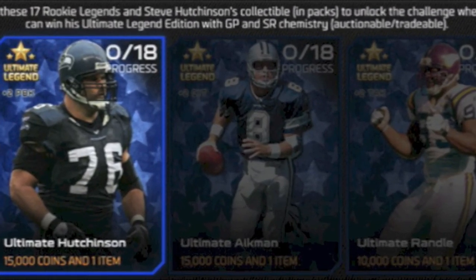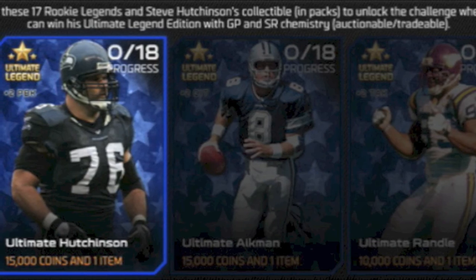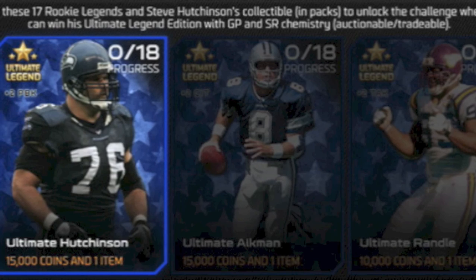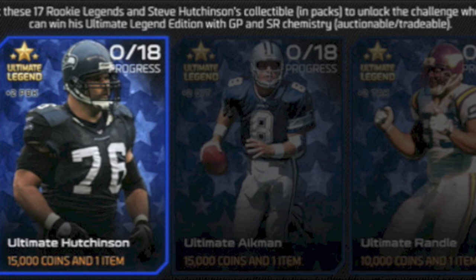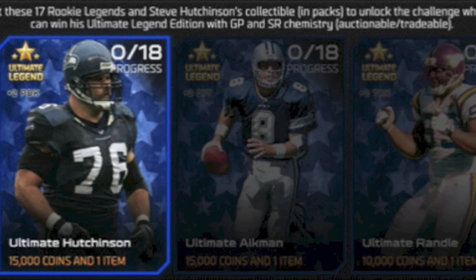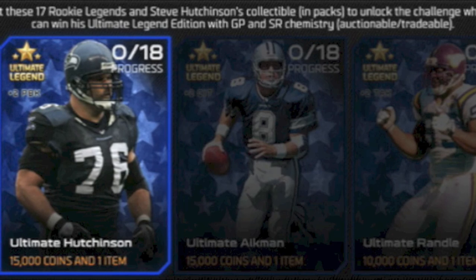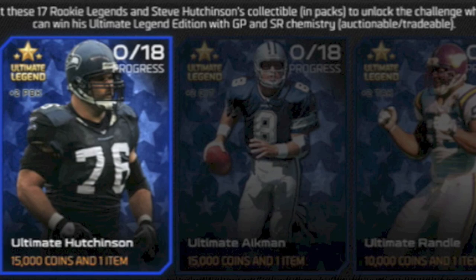But that's going to do it for the new Ultimate Legends. The Hutchinson is the one you complete the collection to get, and Dickerson is the one you have to pull out of packs. I don't know how I like the pack thing — I think it would be better if they just put them in packs or set collections. But that's going to do it for this video, guys. Hope you all enjoyed. Drop a like if you did, subscribe if you haven't, and I'll catch you guys in the next video. Peace out.